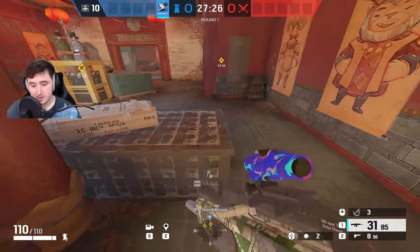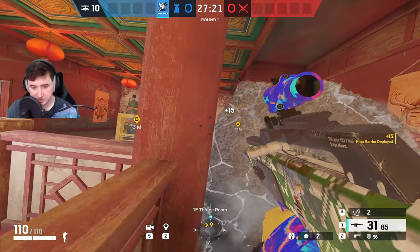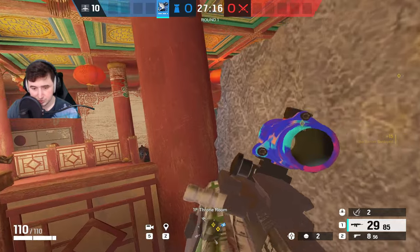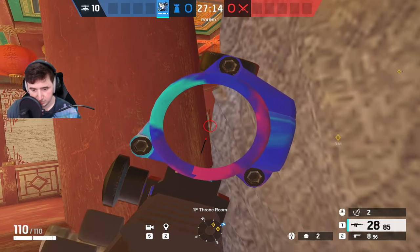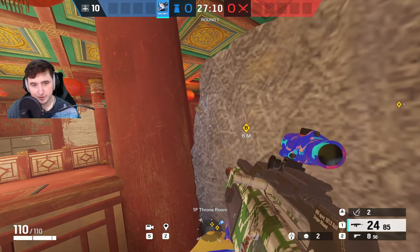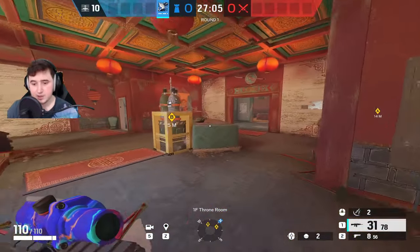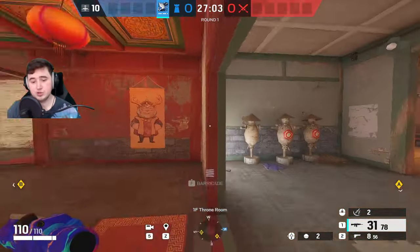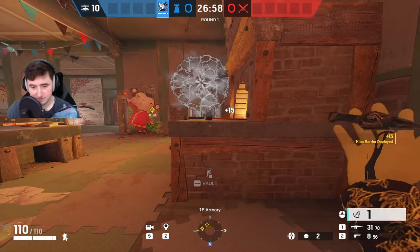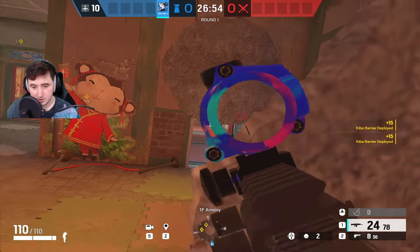The next one I put on the backside of this box in throne. It gives you a position to hold the run-in — you can headshot them there and use this to peek toward the split door. You can use this angle to get info on the run-in and then swing out to pre-fire. The last two I put to stop the split push: one on top of the split door and one behind this fireplace. Now you have a one-way to hold split. That's all for Theme Park.